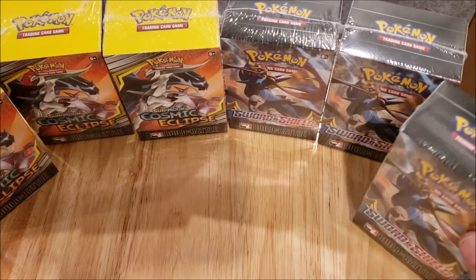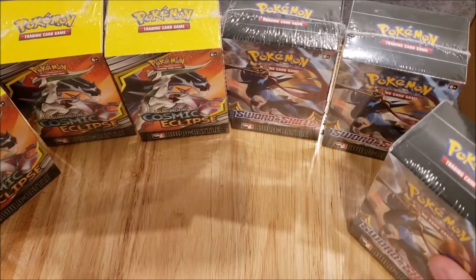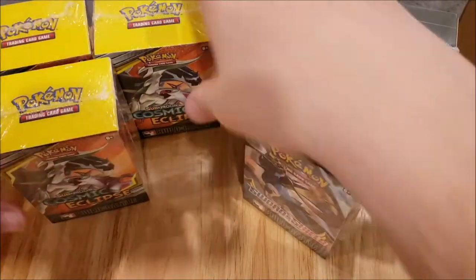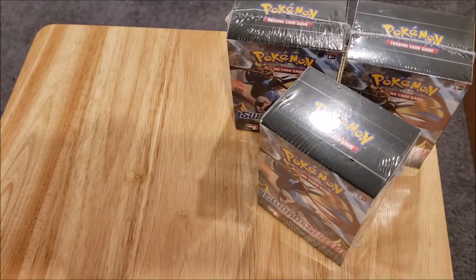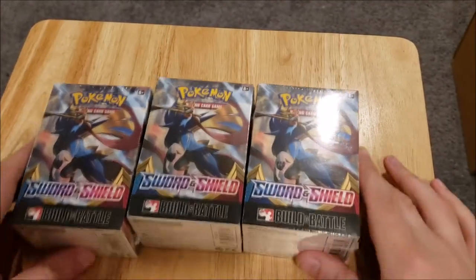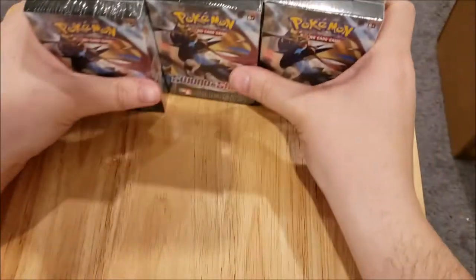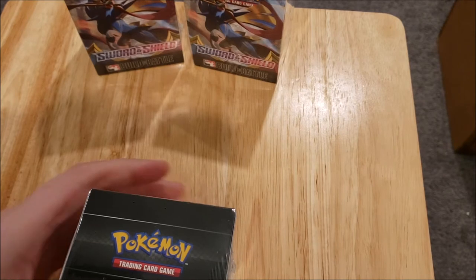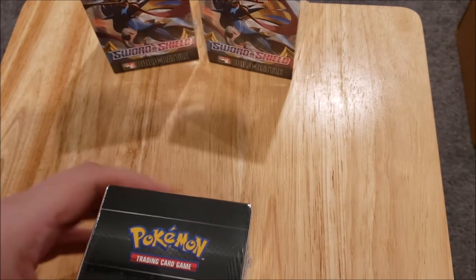Hey there everybody and welcome back to the Berkshire Pokemon channel. Today we are going to be doing some pre-release boxes — these are the build and battle boxes. You'll see we have six of them here in the frame. These three over here are Cosmic Eclipse and we're going to put those aside. We're not going to be doing those in this video, but we do have three Sword and Shield battle sets. So we're going to open up these guys today.